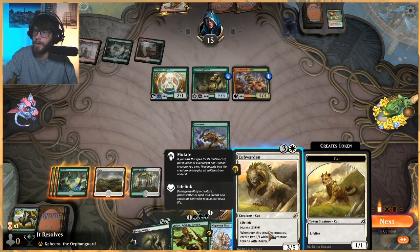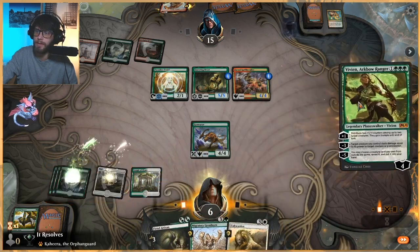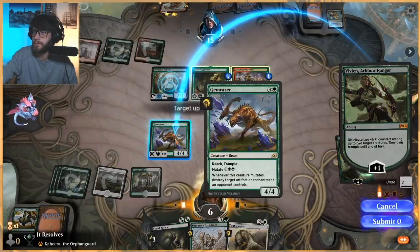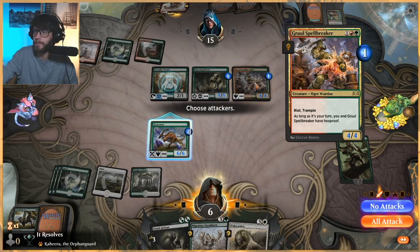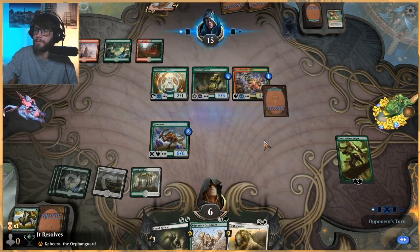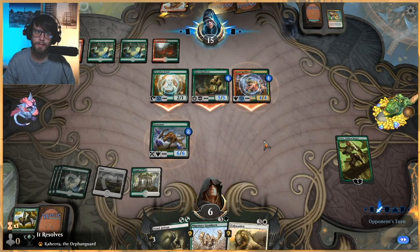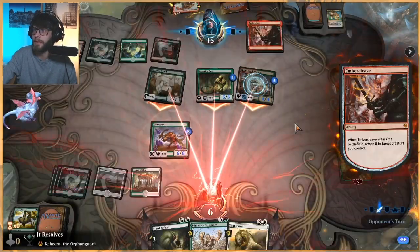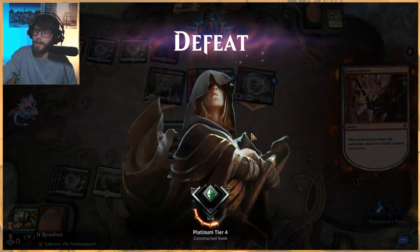We can mutate onto this if we wanted to, or we can play Vivian and pump this up. I kind of think Vivian's a better option here. This does give us a block at the very least, but it kind of forces us into blocking the Questing Beast. We just lose then. Well done opponent. Unfortunately we had a bit of a bad hand there too, but they played phenomenally. Well done opponent.